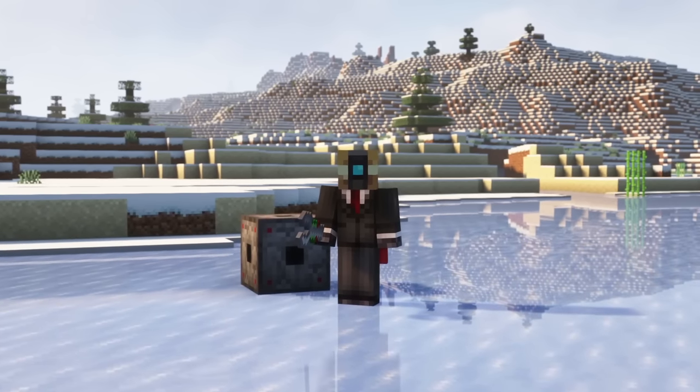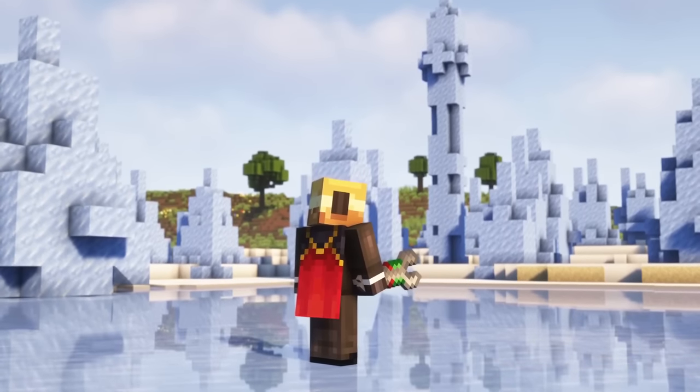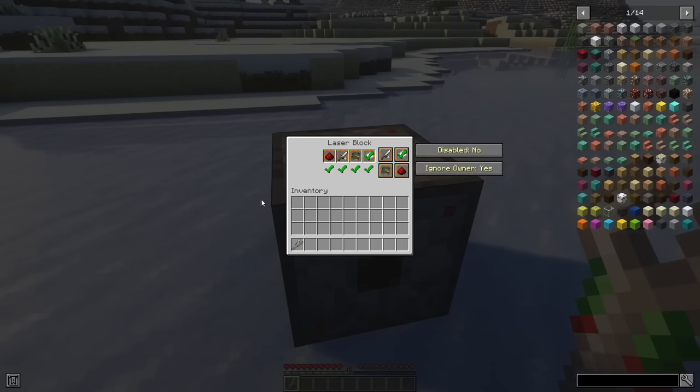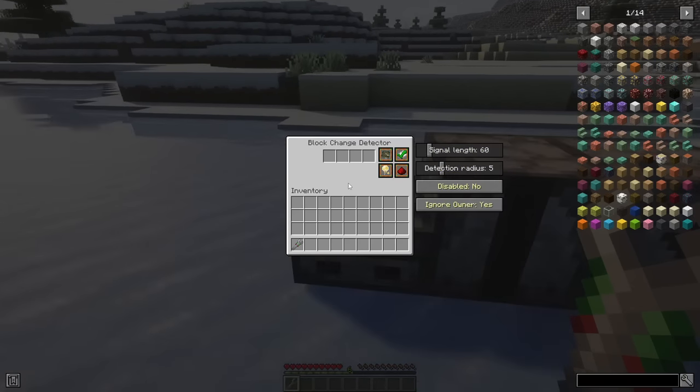Many blocks in Security Craft don't affect or are not affected by the owner — for example, they are not tracking him or reacting to him. You can use the block modifier to configure whether a block should ignore the owner, meaning any functionality it has will not work for the owner. The item also gives access to further options: you can disable a block completely, and more. Each block has different settings pertaining to its functions.